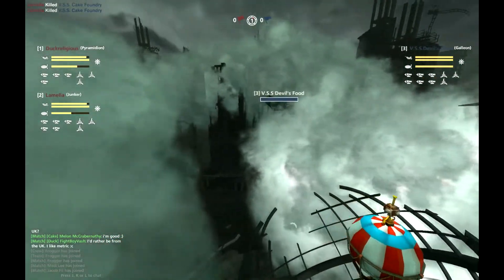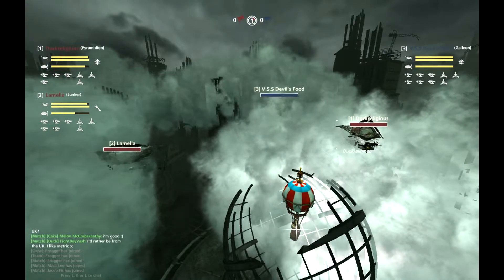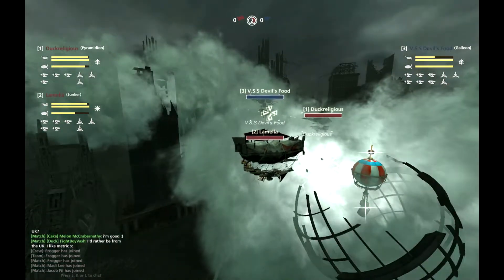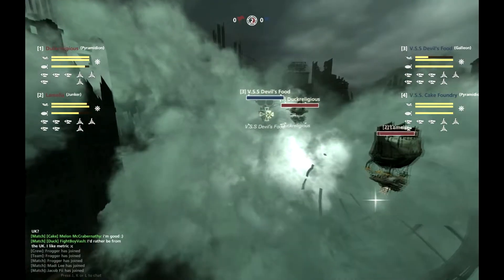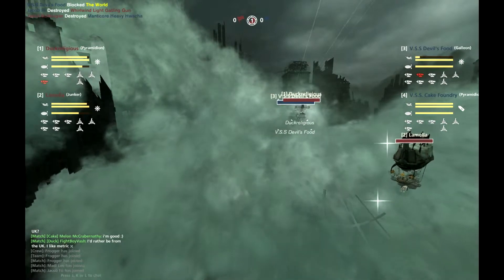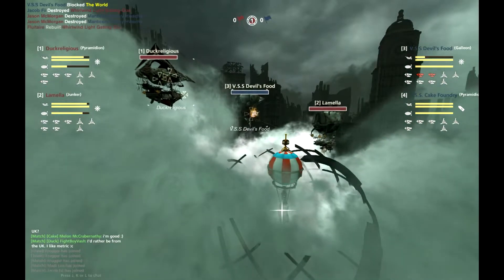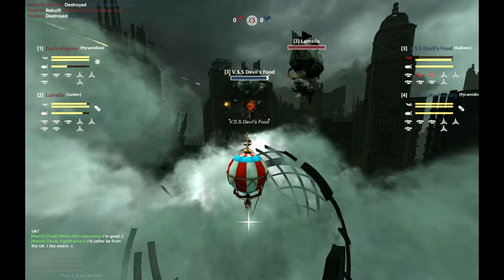The Devil's Food is not in a good position here. Lamella needs to get that left side going because it is a close-range Galleon. It doesn't want to risk things by getting too close. It should let the more disabled-resistant Duck Religious do the dirty work there, and instead support from afar with a double Artemis, Hades. There you go.